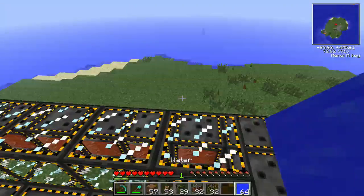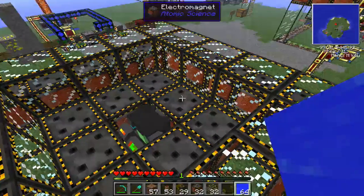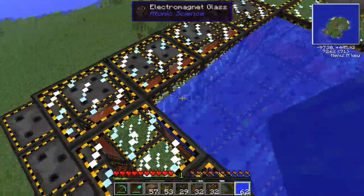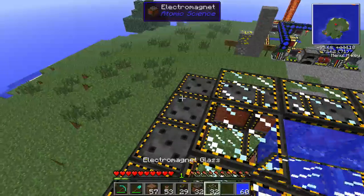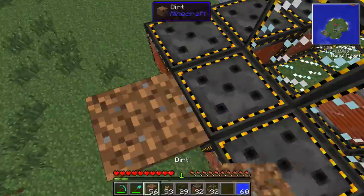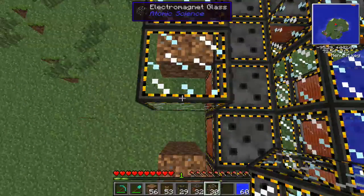The way to extract power out of your fusion reactor is the water. You're going to want to place water blocks down everywhere there is electromagnet — it's an easy rule to remember. So everywhere there's electromagnets, place a water block on top of it. If you put water blocks here they're going to spill out, so the way to prevent that is to put electromagnetic glass on top. We'll surround this whole area with electromagnetic glass.